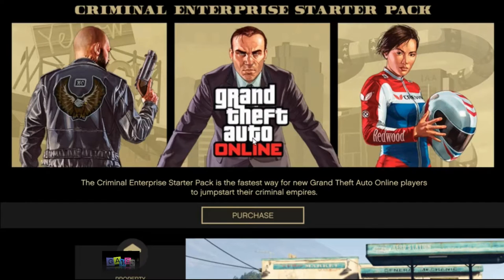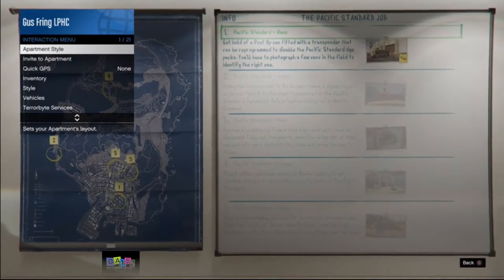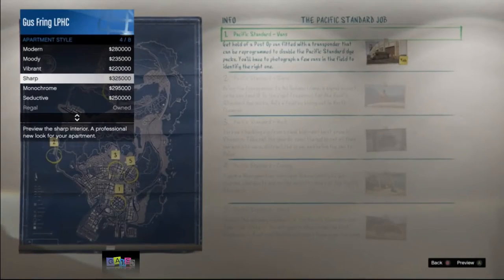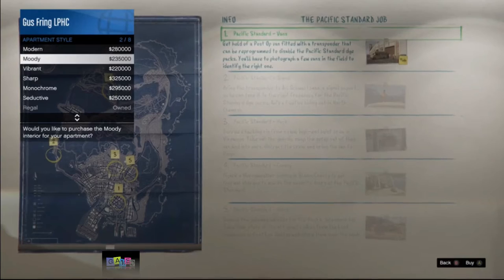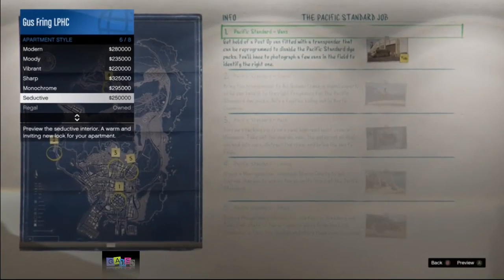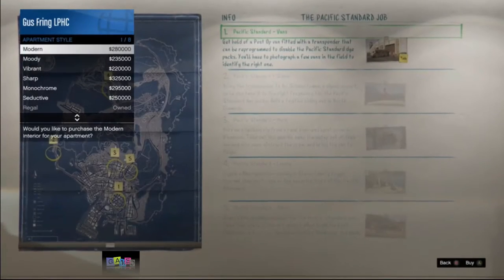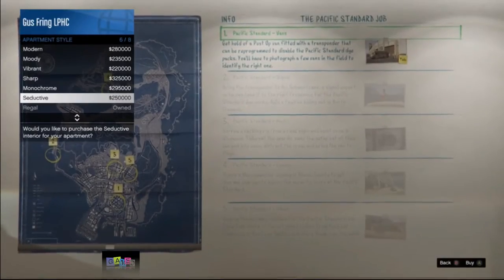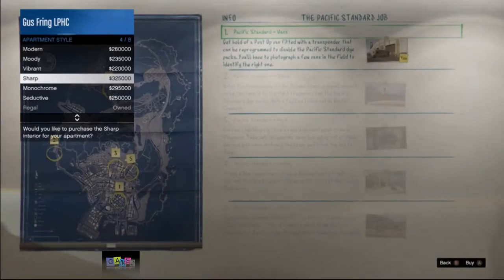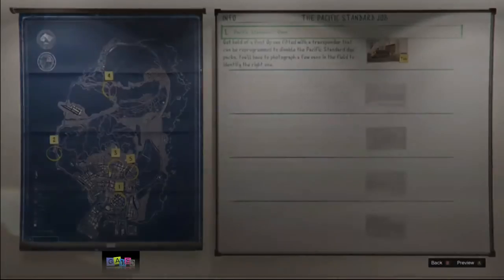Back out from there and at this point you should be able to open your interaction menu. If you can't open it, just do the part in front of the board again. If you can open it, go to Apartment Style and start previewing apartment styles — do not purchase any apartment style, just preview the decors. At some point you will stop getting black screens. Sometimes this takes 30 seconds, sometimes a minute, but keep previewing decors until you no longer get black screens.